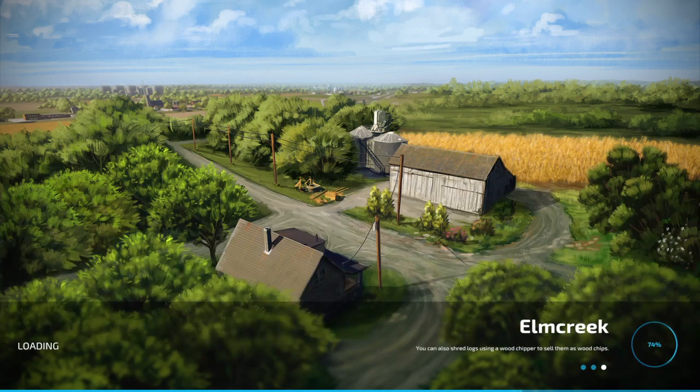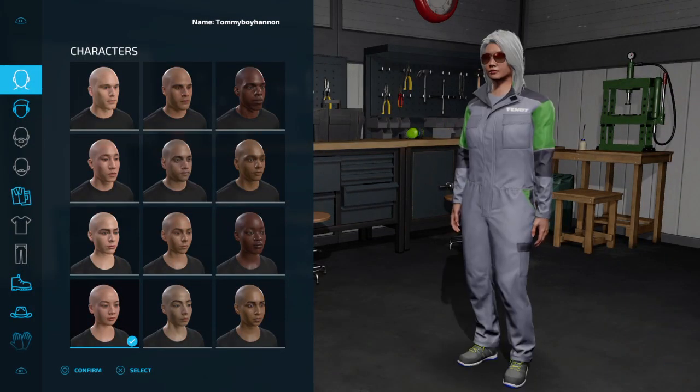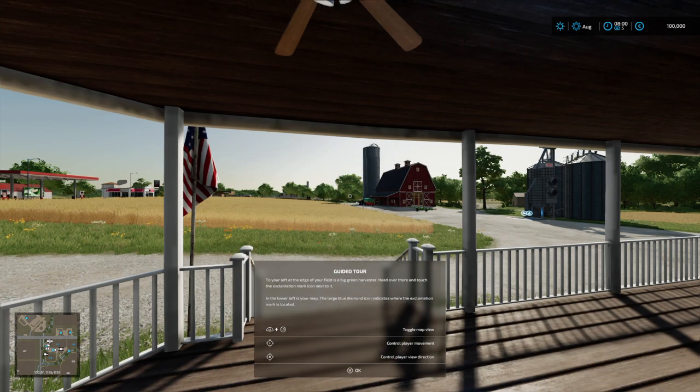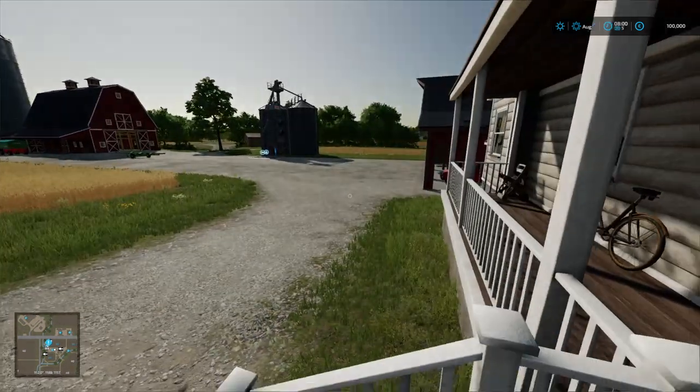So we're on Elm Creek. It makes no difference about the map. If you have a map already started, you can still do this. Now here we are, we're going to go into the map. Confirm. Now we are here.